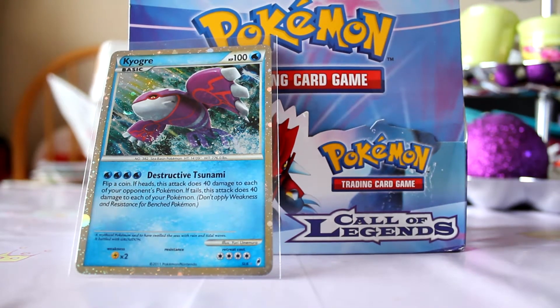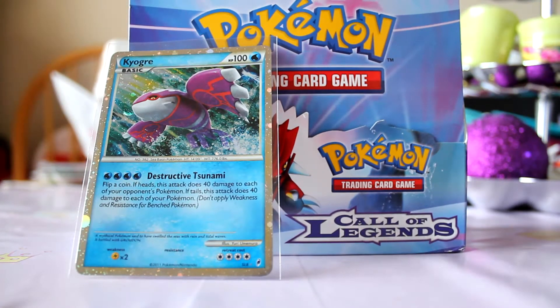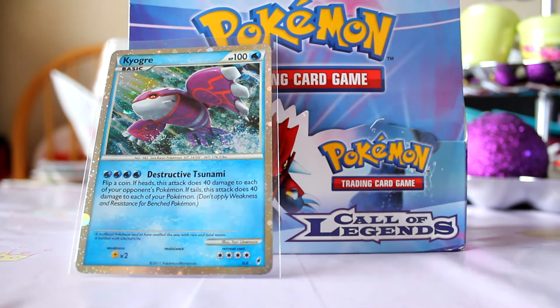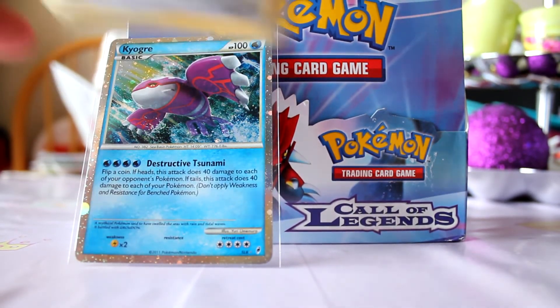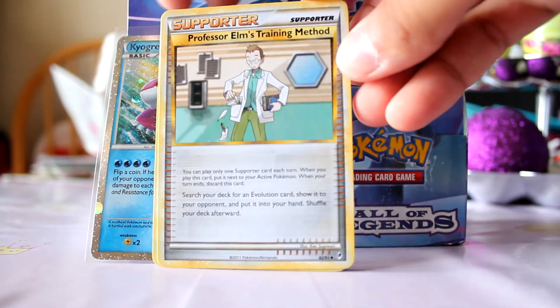I opened this one off camera. If you guys haven't seen, they released some pictures of the Pikachu on 3DS extra large — that's pretty awesome. I don't know if you guys are going to get that for the new Pokémon games. I can't wait for those Pokémon games, we'll see if I get them or not. Anyways, got a Dual Ball, Professor Elm's Training Method.